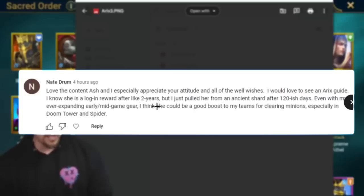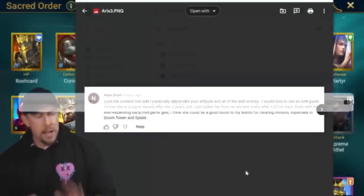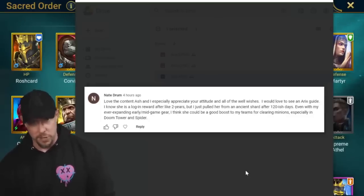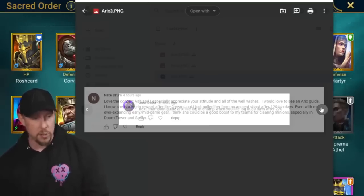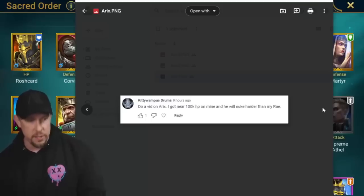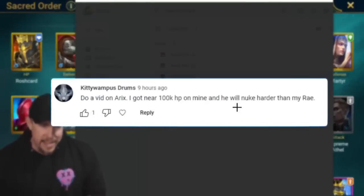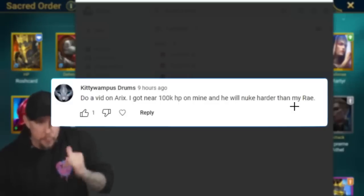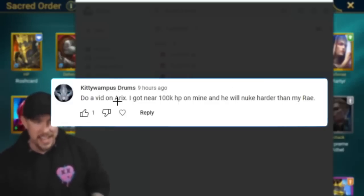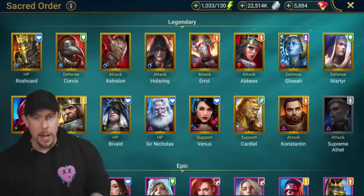'I would love to see an Erix guide. She's a login reward after two years, but I pulled her from ancient shards after 120 days. I think she could help me in Doom Tower and Spider.' Keep in mind, you can't pull her from sacred shards, but you can pull her from ancient shards. We Have Just Doka says: 'Next champion guide Erix — login champ, you get 30 days after 270, so 300 days in. Do a video on Erix. I got 100k HP on mine and she will nuke harder than my Raiskiss.' Kitty Wampus Drums. Those are just a few of the comments — a lot of comments.